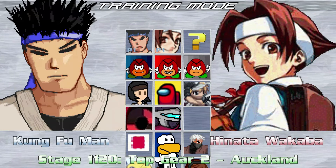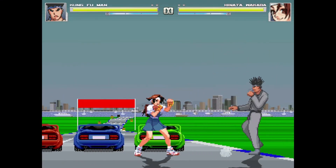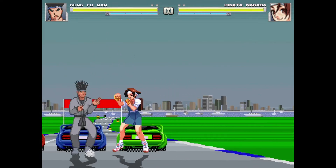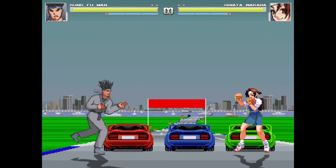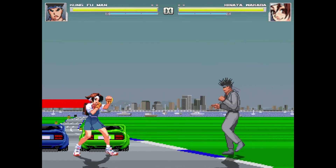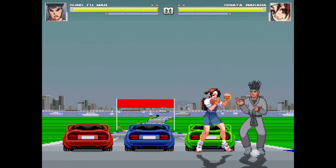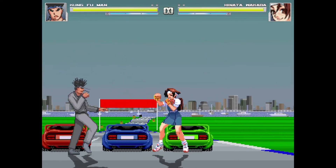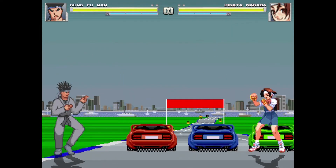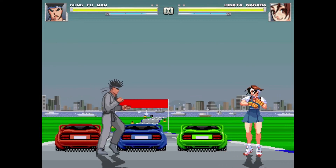Here we have Auklin from Top Gear 2, and I think it's a pretty nice stage. Once again there's a scaling issue — by the time Kung Fu Man walked to that car, he would still be gigantic next to it. But I don't see any sliding issues, or if there are, it's super minor and not really noticeable. Parallax floors are kind of hard to deal with. I like this, but I feel like it would be even better if these race cars didn't look like toy cars.